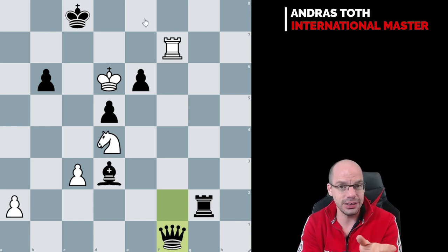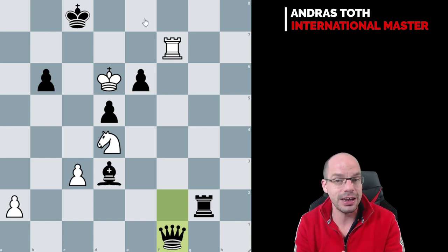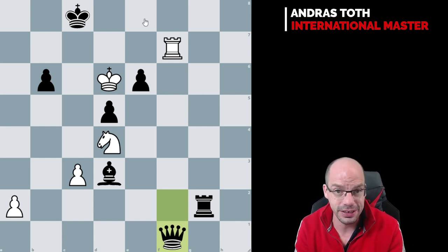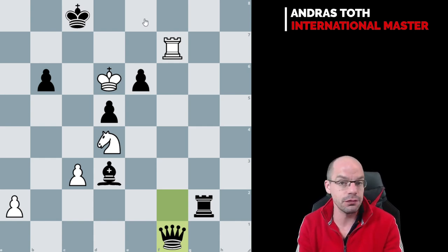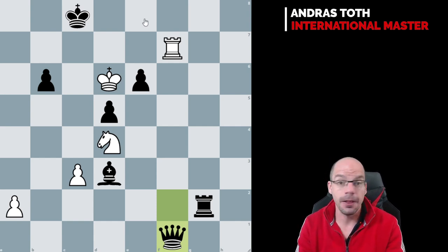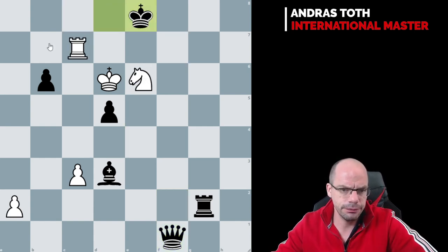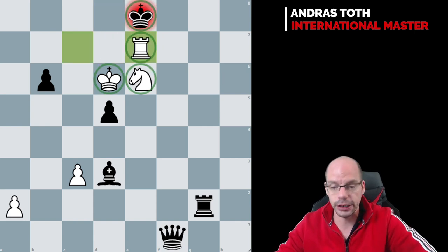Rook c7 check, king d8, knight takes e6 check, king e8, rook e7 mate. Done. Check, check, mate. That was the mate pattern I tried to describe earlier.